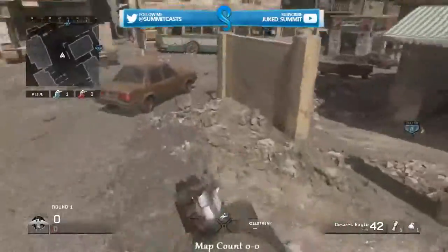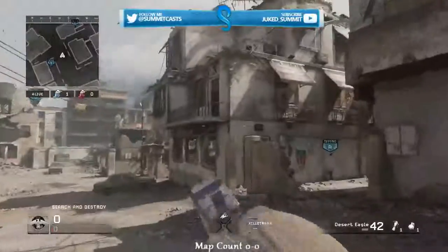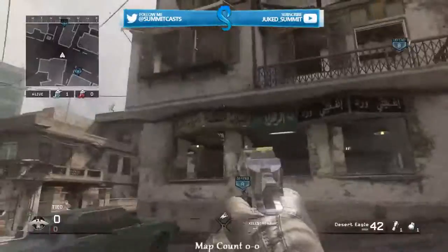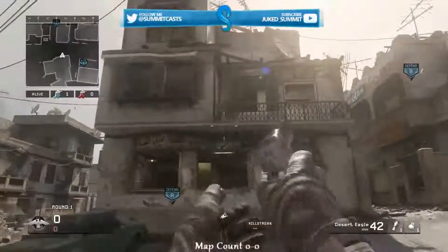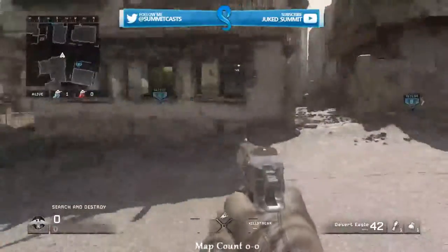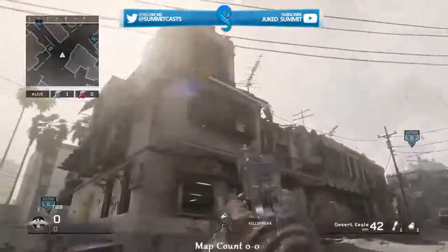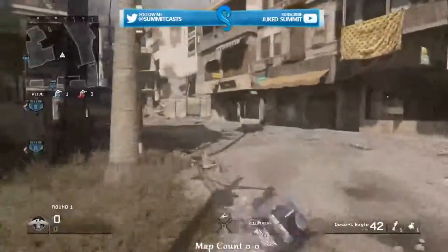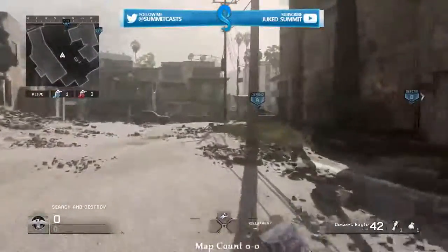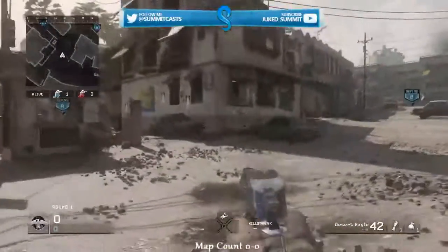The next tip is getting building control. This building is essentially the mid-building of Crossfire — because there's no building in the middle, it's a long street — but this building opens up so many possibilities to the whole map. What I like to do on defense, or have a teammate do this, is use an extreme conditioning sub and run all the way across. Don't worry, you won't get sniped because they're not going to get there in time.